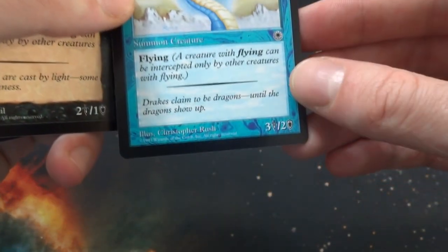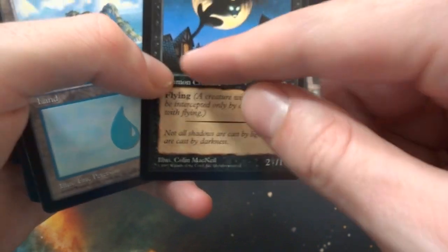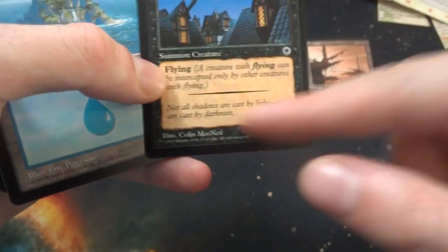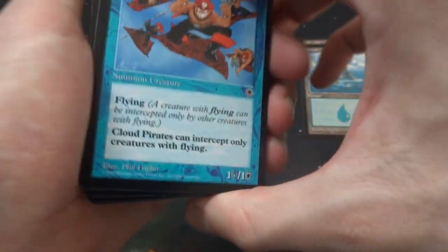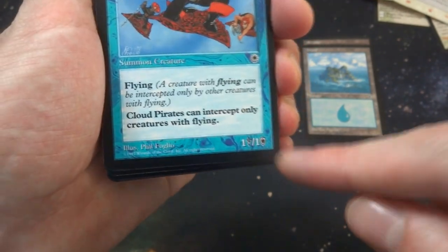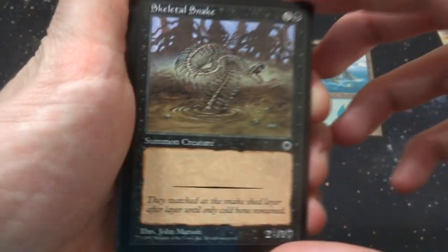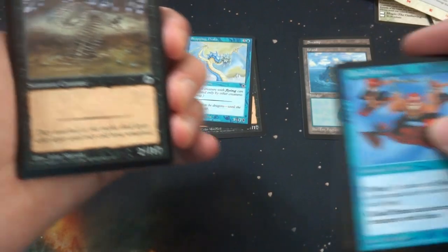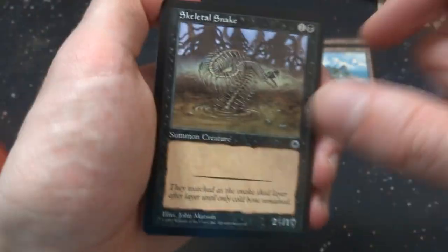Three and a blue for this Snapping Drake - cool art by Christopher Rush, three-two. Got Feral Shadow coming at you - two and a black, flying. Love the art: there's a town with some light coming through the windows and this crazy-looking shadow creature covering up the moon. 'Not all shadows are cast by light. Some are cast by darkness.' Creepy. Got myself an Island. Got Cloud Pirates - one blue, flying, can only intercept creatures with flying. It's a one-one flying creature, just a bunch of them flying the sky on their magic carpets with their weapons. Skeletal Snake - just a skeleton summoned creature, one and a black, a two-one. Beautiful art by John Mattson.